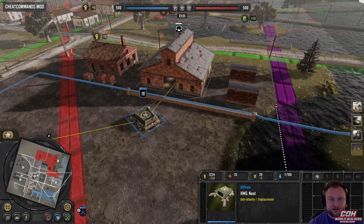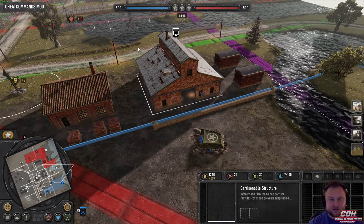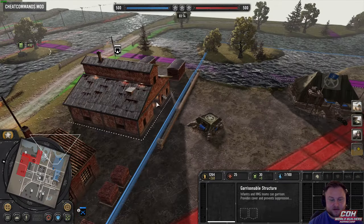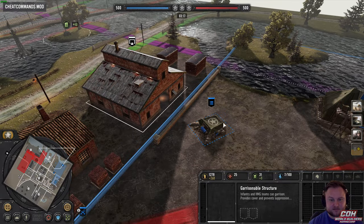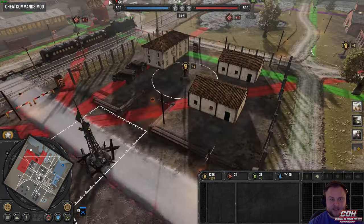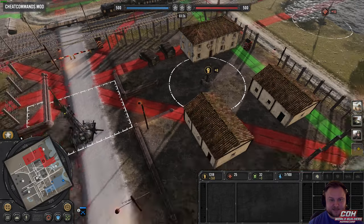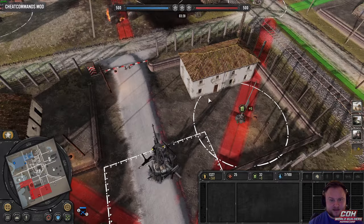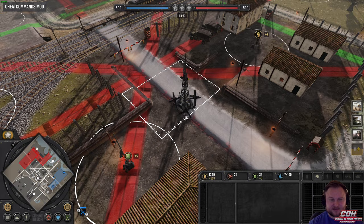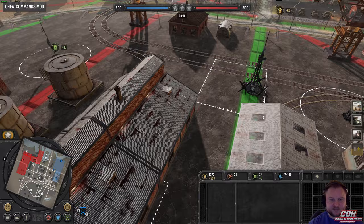Right now you can just hop in. Even if this was blocked off by this building, you could jump in with a flamethrower, anti-tank squad, or satchel demolition squad and destroy it and walk right in — that's a big no-no. Another thing: these buildings are too close to the capture points, so you can garrison a building and capture the point at the same time. Same thing up top — these points are literally overlapping.